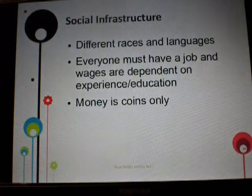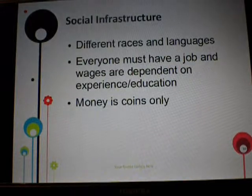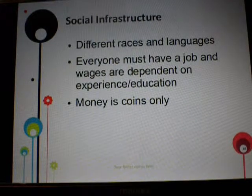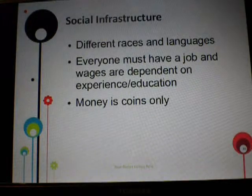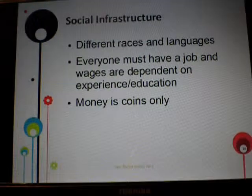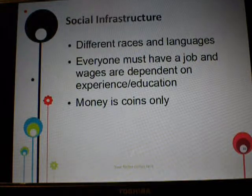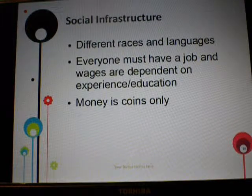Social infrastructure in Alexandria. There are different races present, which means different languages are present. I think it's important for the people of Alexandria to understand each other and communicate, so language classes are offered — probably at the university level, like at Cochise, where you can come take classes for your job, personal use, or college studies. Everybody in my utopia must have a job, because if you don't, you won't understand the hard work that goes into the things you need. Having a job makes people understand their own needs and the needs of those around them. How much you get paid is dependent on your educational experience.